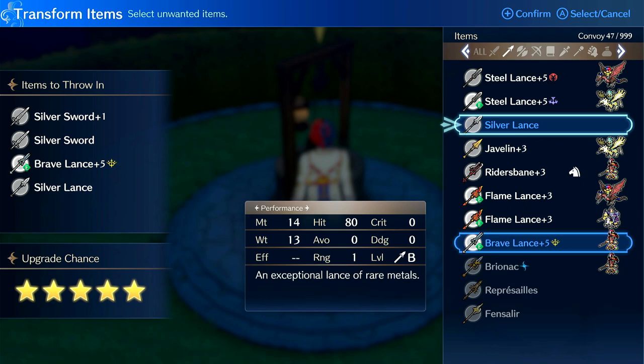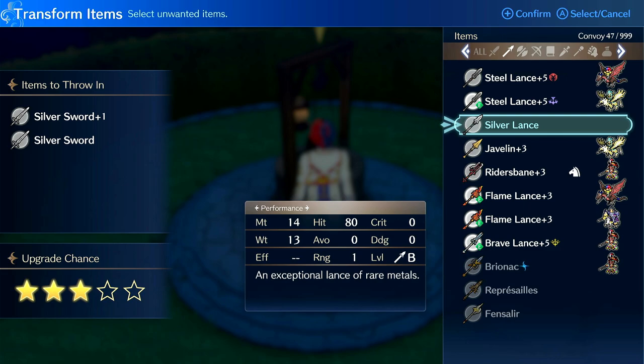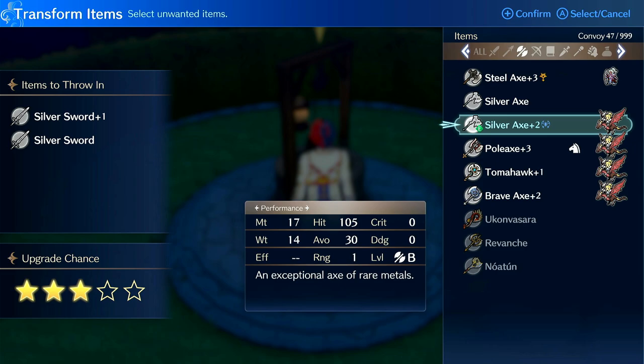If you want to break even or sometimes profit but get more SP, rank three. And if you want to lose a little bit of money on average but get way more SP, definitely rank four. I think rank four is the best personally from what I've observed. You just get so much SP that you actually might get too much, so rank three might just be the meta.